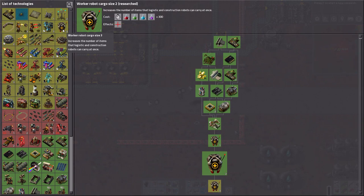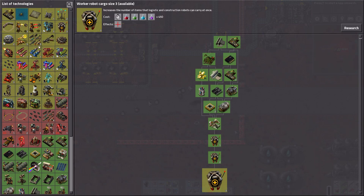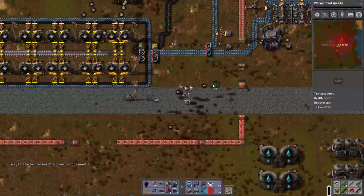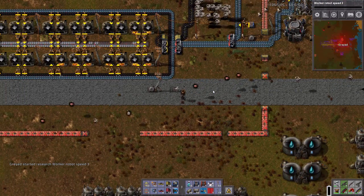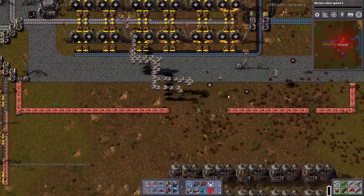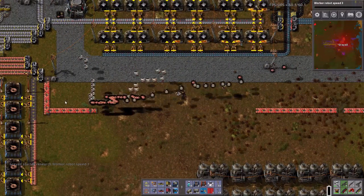Worker cargo size — excellent. Now let's get worker speed — not three, because that's 450, I want speed. There we go, that's what I wanted initially. So now they can all carry a heck of a lot more, which means they can slurp all of this up a lot more efficiently. Excellent.